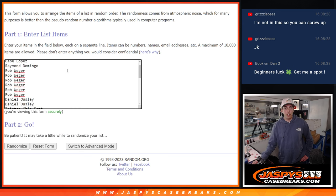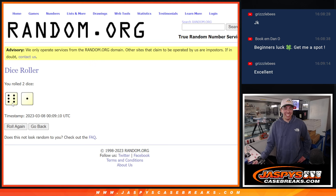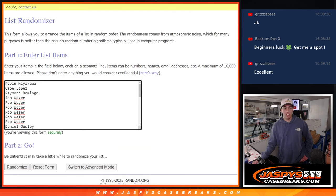We've got all the names loaded up here, so we'll roll the dice and see how many times we're going to randomize it. That was from a previous one, so this is the real dice roll.